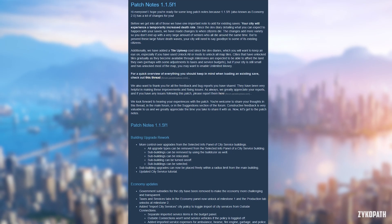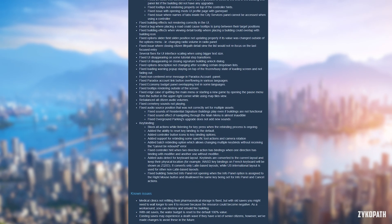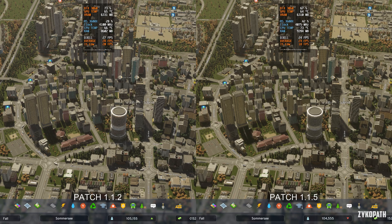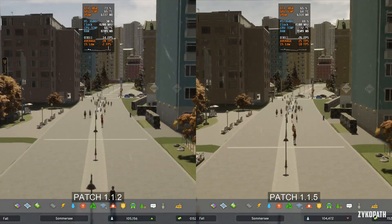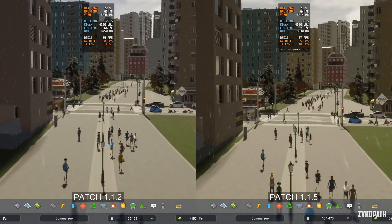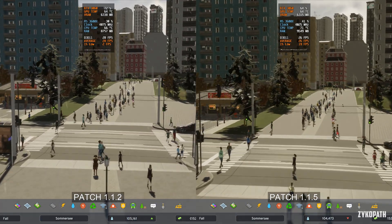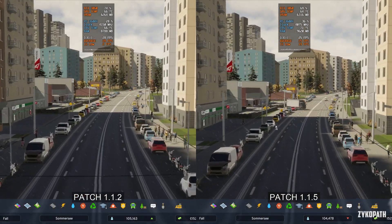City Skylines 2 just got a major update — patch 1.1.5, also known as Economy 2.0 — and the patch notes state a few performance improvements. Let's see if performance has actually improved. Right away we can see that the frame rate has actually decreased by quite a bit. I ran the test twice just to be sure.